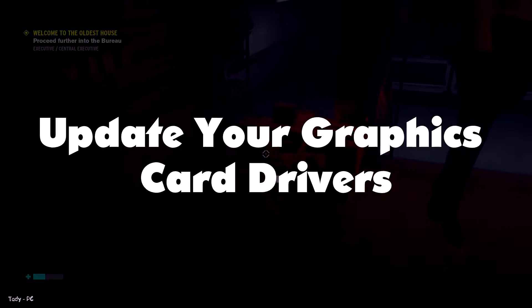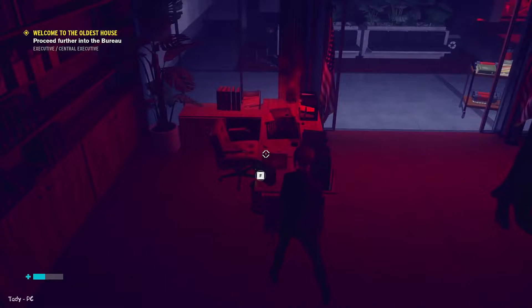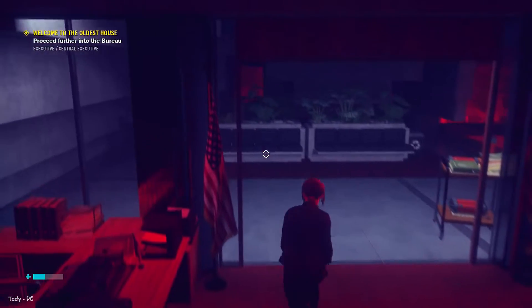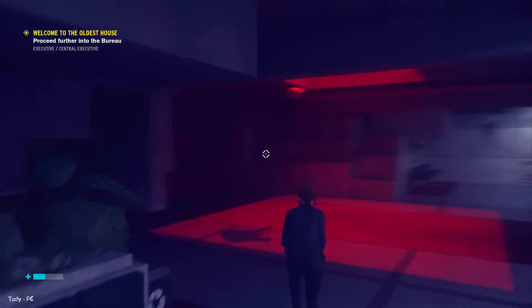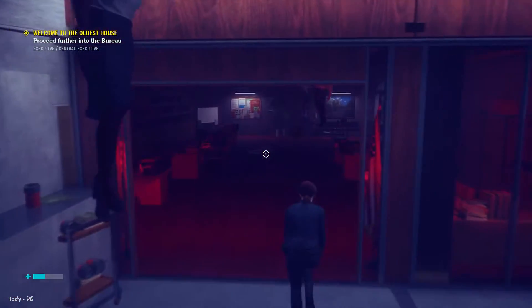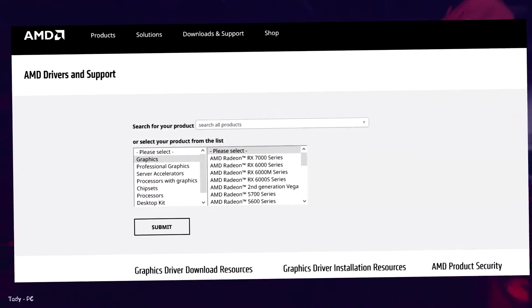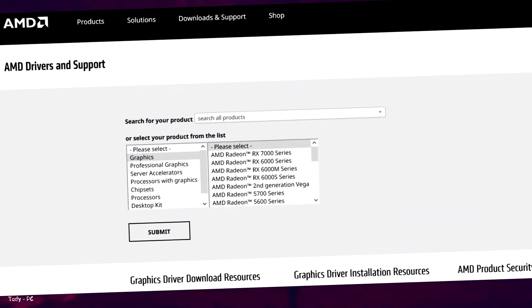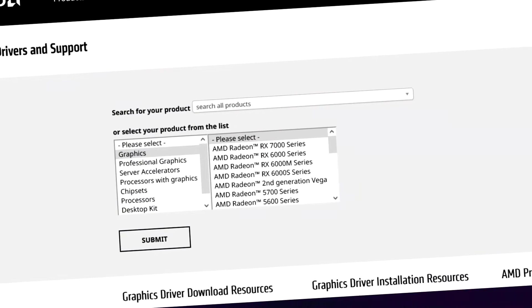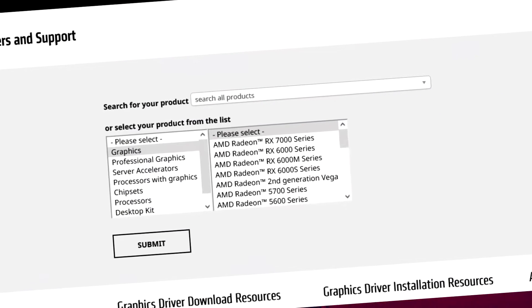Update your graphics card drivers. If your system can't handle the game at its highest settings, you may need to update your graphics card drivers. Updating your graphics card drivers can help improve performance and stability by fixing bugs or compatibility issues. Go to the manufacturer's website and download the latest version of the driver. Install it and then restart your computer for the changes to take effect. You should notice a performance improvement.